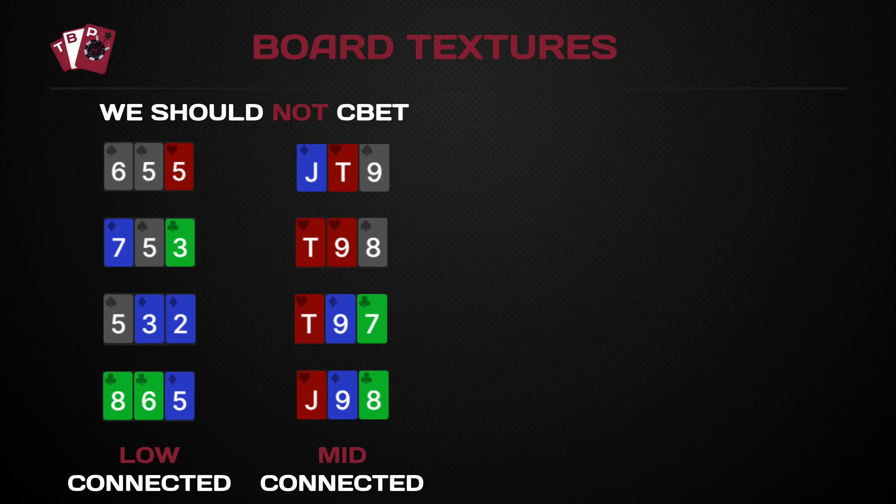On middle connected boards, for example 10-9-8, there are a lot of gutshots and combinations whereby recreationals will like to call — 6x, 7x, jack-x, any form of pair plus. The reason we don't c-bet these boards in our specific strategy is because we make a lot of our EV on the flop by over-c-betting anyway, based on how they fold versus population stats and the fact that they are over-folding.